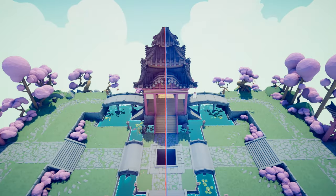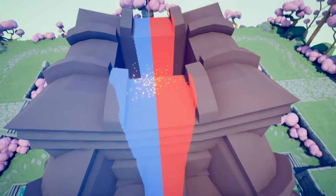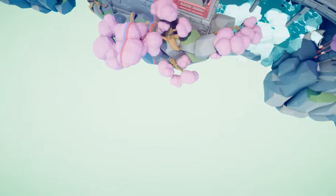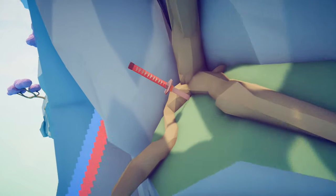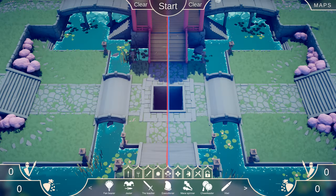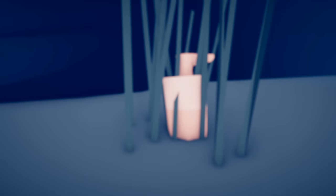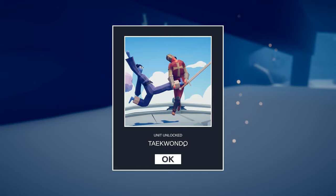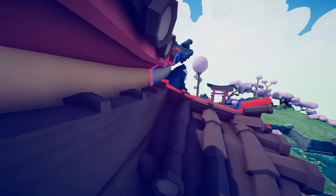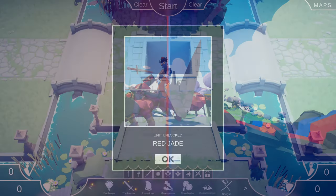Now let's go over to the Dynasty map — in Freecam mode, all the way over to this building, very cleverly hidden at the top you'll see some ninja stars stacked up. It's going to start glowing until boom — unit unlocked: Sensei. Hidden all the way back here is yet another secret unit — go up right next to it and boom — unit unlocked: Shogun. Very well hidden under this bridge you'll find what unlocks the Taekwondo. Over here on the roof of this building, very well hidden, get really close up next to it and eventually you unlock the Red Jade.